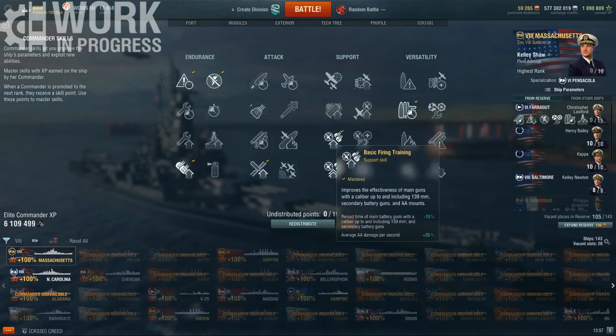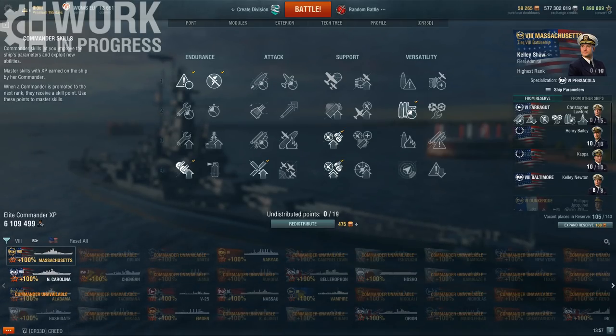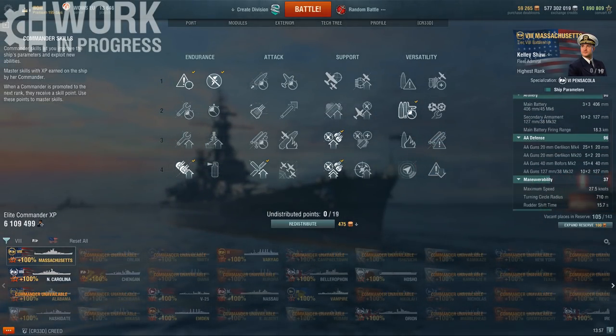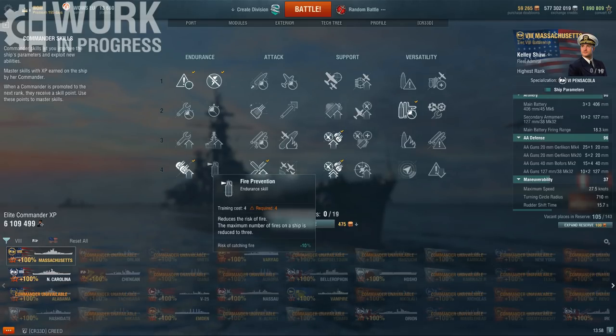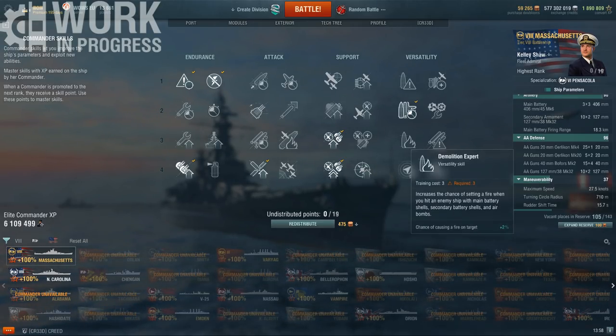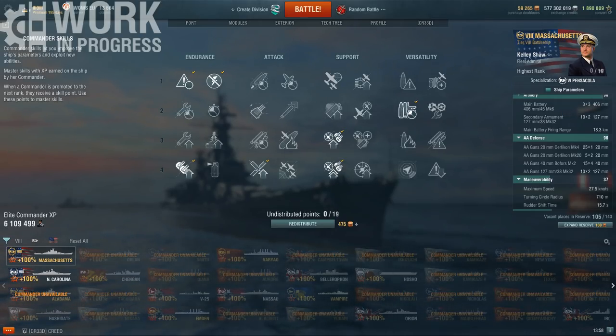Looking at the captain build: Priority Target followed by AR. You don't need Expert Marksman because the turret traverse is so good. Then BFT, AFT, IFHE, manual secondaries, and finally preventive maintenance. Everything from BFT onwards is purely secondary-focused. Speccing both BFT and AFT gives you massive AA as well, which is very useful because pushing in with a battleship makes you the priority target for any carrier — strong anti-air will make life a lot easier. Don't quote me on this being the best build across the board. For more consistent performance, you might give up some perks for Fire Prevention, Concealment Expert, or Superintendent for that additional heal.